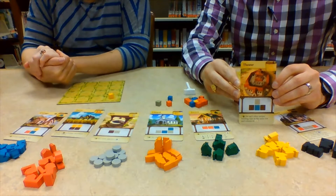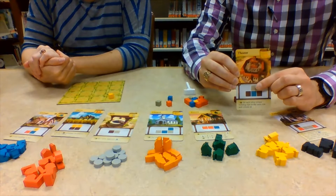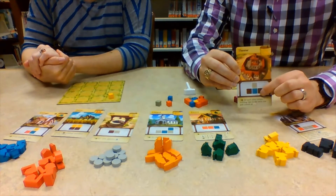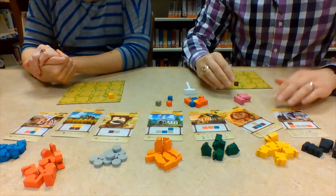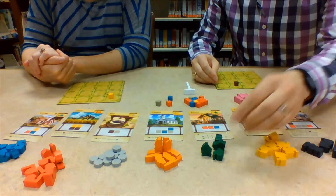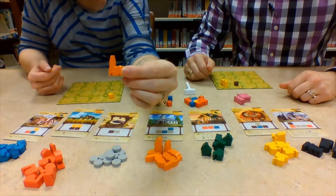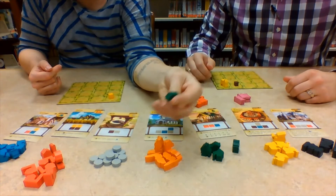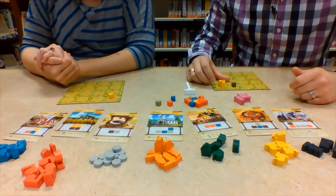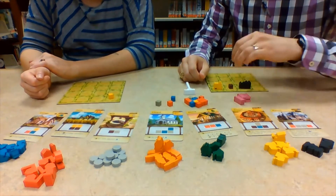There are several different types of buildings, and each card has a pattern on the bottom — for example, a stone on top of a blue, flanked by two woods on either side. Once you get one of those patterns on your town, you get to collect a building of that type and place it on your board. Each building has a different ability that synergizes when it's next to other buildings or resources, and the idea is to keep building up your town.